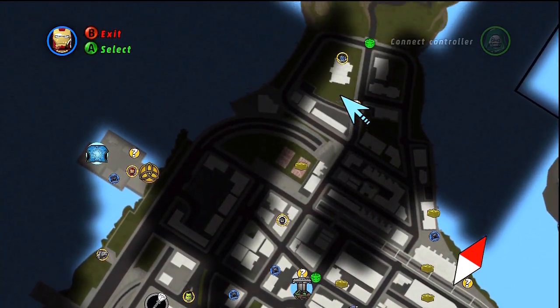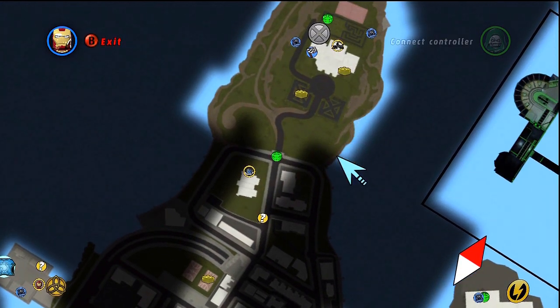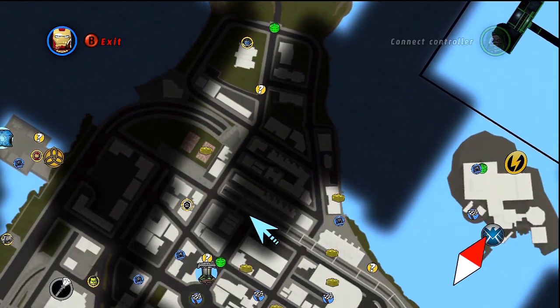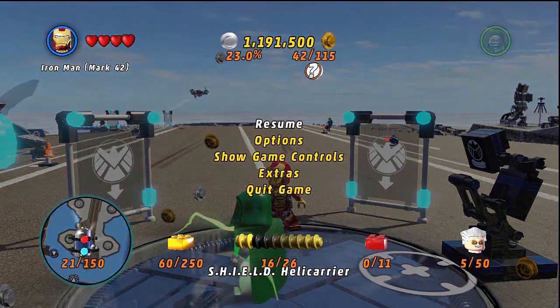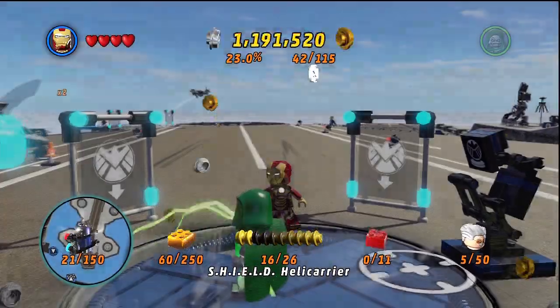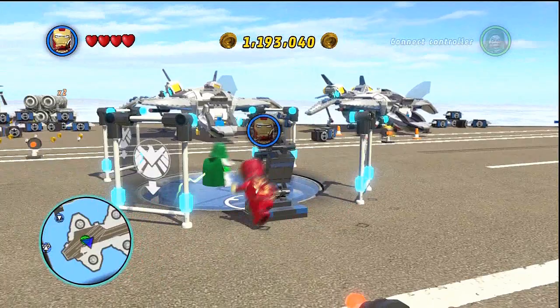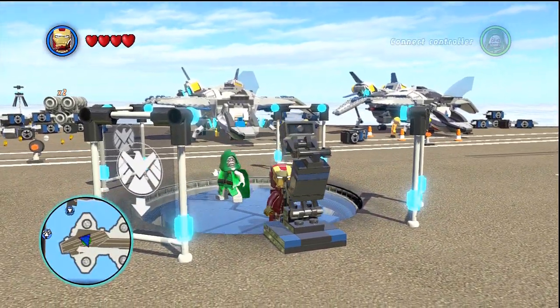Once we've unlocked the rest of these characters, I want to start getting some studs because I think it's about time we start building the Empire of Gaston — I should say the Empire of Gaston — and start buying some stuff because I want to test out some of these characters. Every time I start I've got to remember to turn on those studs; I want to be getting that X2. But yeah, in the vein of unlocking new characters, I'm actually going to go down to the character creation screen again.